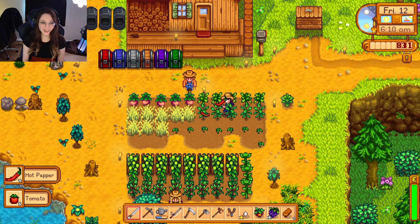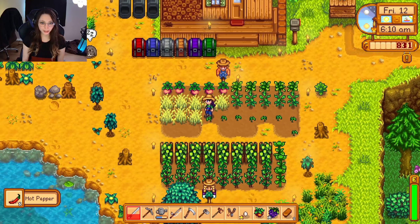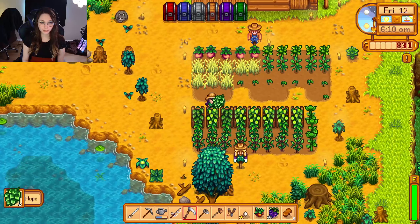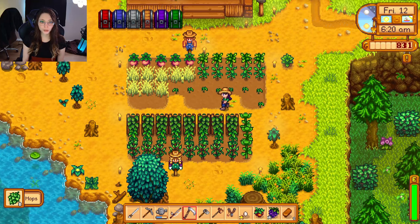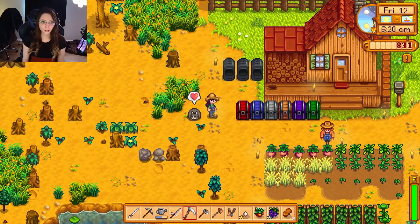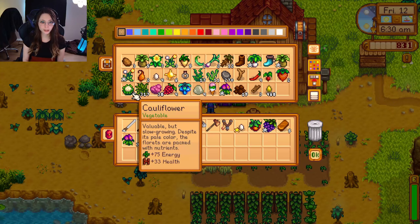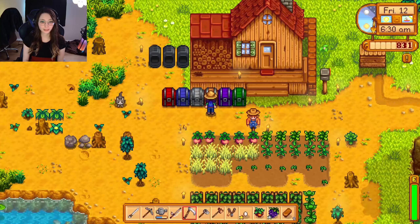So we're gonna start out by picking up our crops. We got some tomatoes and hot peppers. The wheat isn't ready yet, but we have some hops ready so we'll get that. I think we're also going to try to stop by the community center and focus on maybe crafting some sprinklers because I want to start getting more efficient with our watering — I'm getting really tired of having to water stuff all the time.